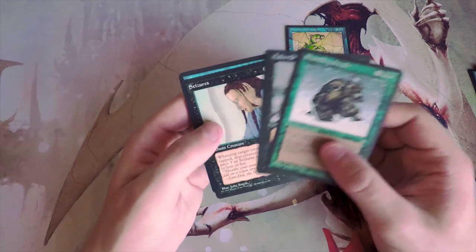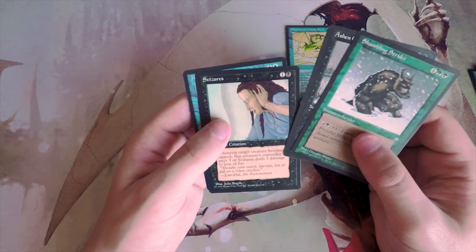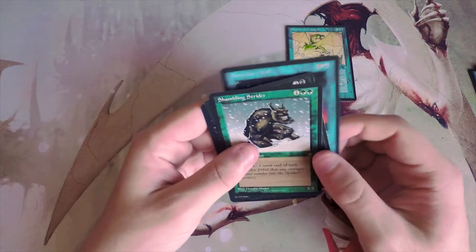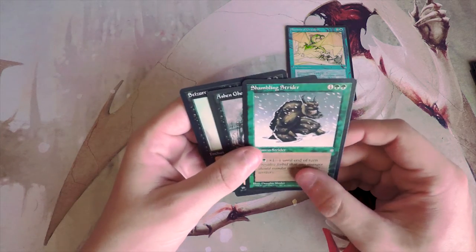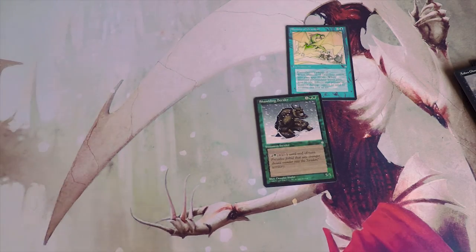I weirdly really like Illusions of Grandeur but it's a little too pricey long-term with cumulative upkeep. I think it might be either the Ashen Ghoul or Shambling Strider. Seizures is actually really good too. Illusionary Wall has cumulative upkeep and isn't very proactive. It's kind of between these three, but I'd probably go with the Strider — it makes a good late-game bomb and that's always a priority. Roast me in the comments if you feel I'm off base! Thanks for watching — leave a like, comment, subscribe, and I'll see you in the next Crack a Pack video.